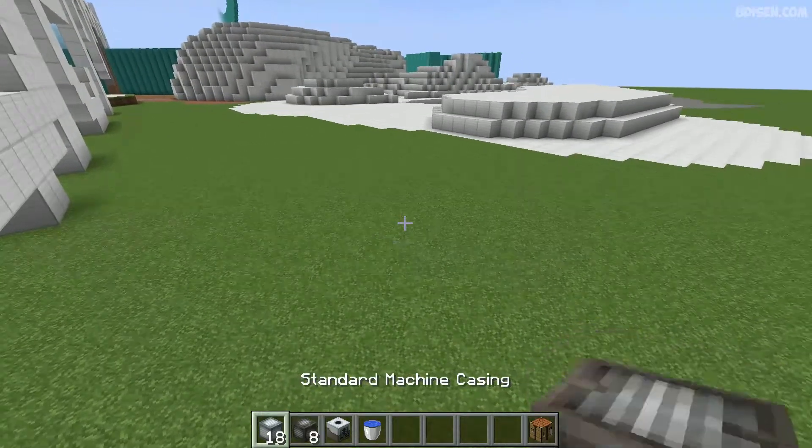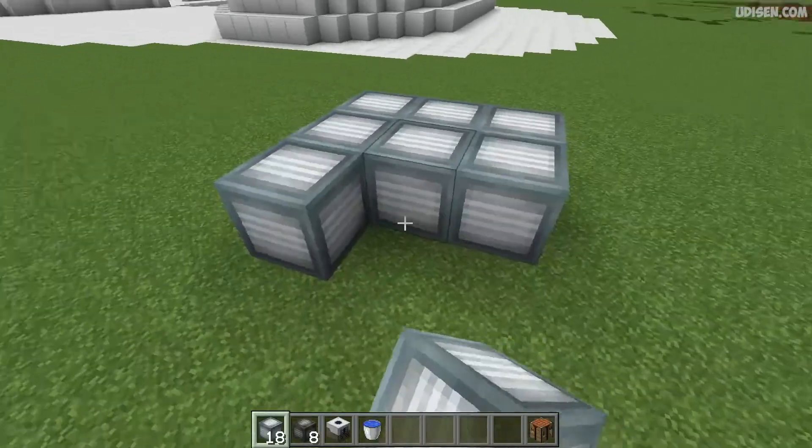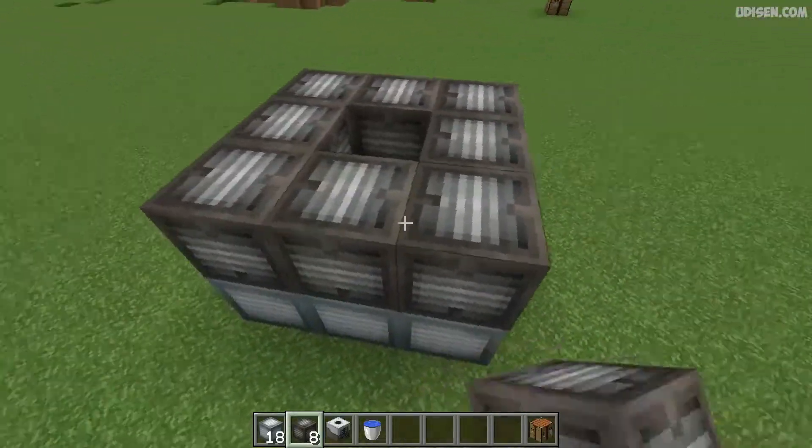Then, find standard machine casing and place it three by three — nine pieces total. Then place eight pieces of advanced machine casing in this pattern.